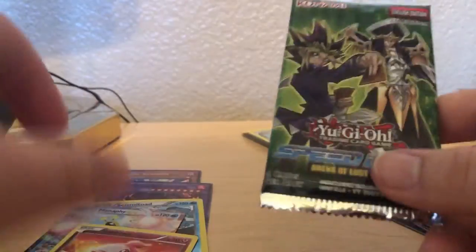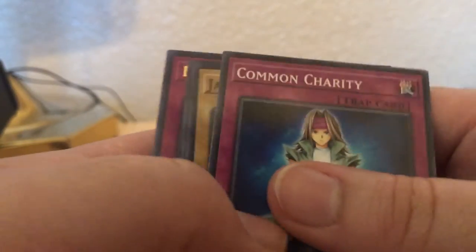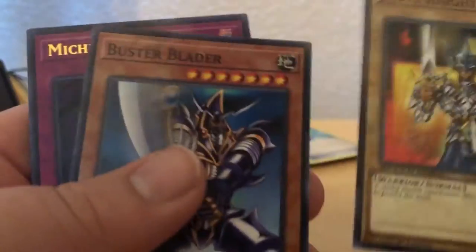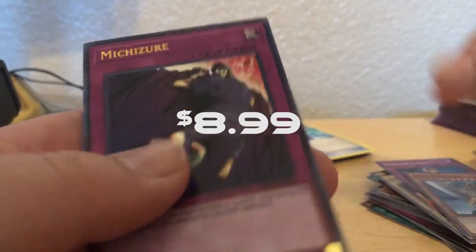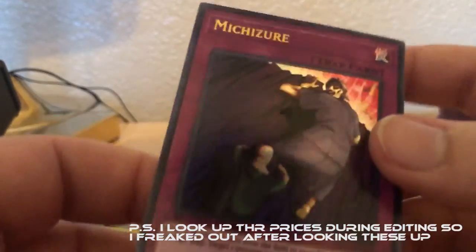It's the last pack. Can we get some luck? I really want some of those knights. Common Charity. Ooh, Jack's Knight. Nice. And a Buster Blader. That's what I like to see. Cool. And Mishizer. That's pretty cool. When a monster is sent from the field to the graveyard, even during the damage step, trigger one monster in the field, destroy it. That's nice.